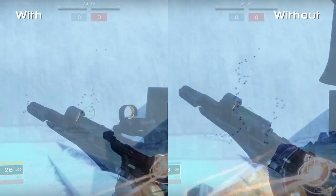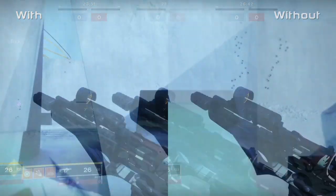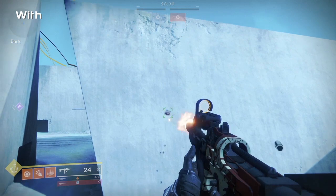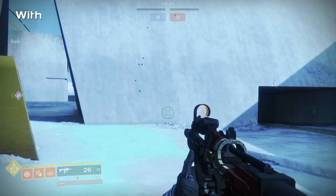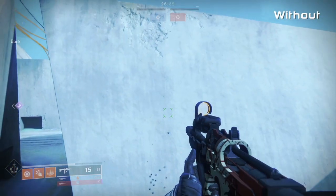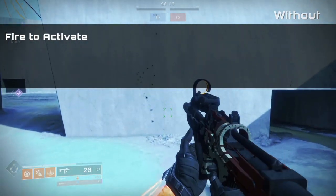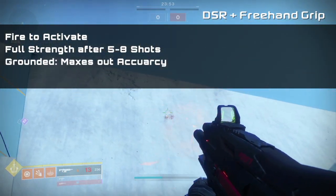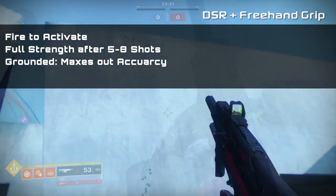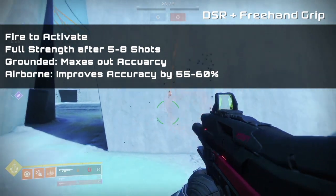If you're grounded, DSR will rapidly improve accuracy until the weapon reaches its maximum accuracy and cannot become any more accurate. When airborne, the perk does have a limit to how much it can do. On an auto rifle, it won't reach max accuracy without help from other perks, although on an SMG it likely will. This perk activates immediately upon firing. Full strength is reached after 5-8 shots are fired, depending on the weapon and its perks. When grounded, it maxes out accuracy. While airborne, it maxes out accuracy or improves it by 55-60%, whichever comes first.